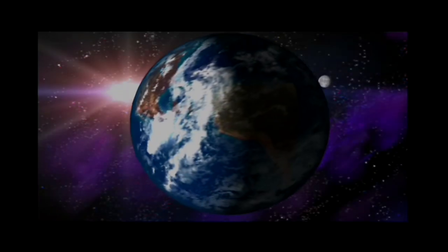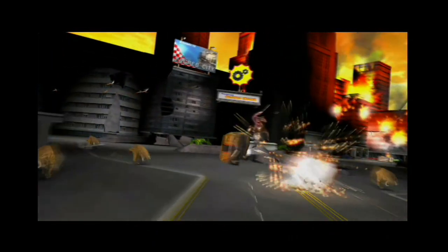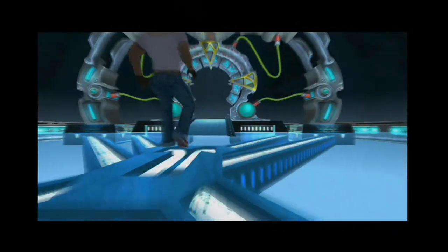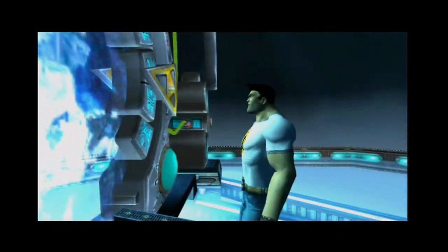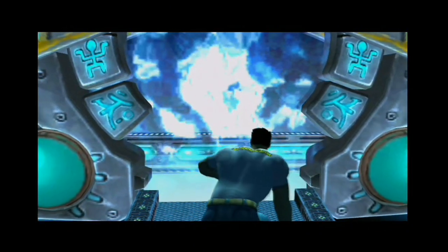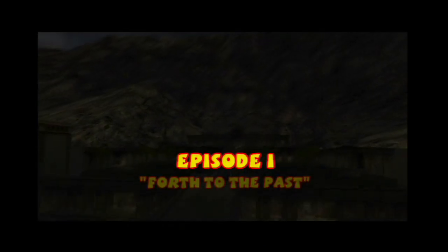Seeing as the Xbox version includes both encounters, Serious Sam's plot has our hero dealing with Mental and his alien forces who have returned to Earth after a war long ago to destroy humanity once and for all. With no other options, the humans use the Time Lock, an alien artifact that can send a person back in time. Due to his bravery dealing with the invasion, Sam is chosen to go back in time to defeat Mental in the past, altering history for the good. Like shooter classics such as Doom and Wolfenstein, the plot of Serious Sam isn't that serious, and it gets straight to the point.